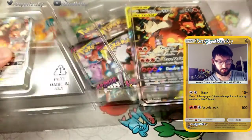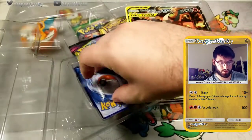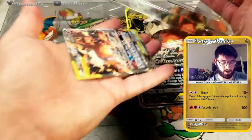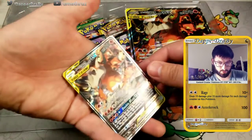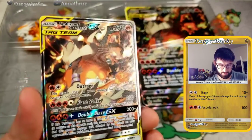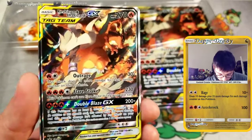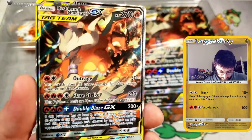Let's toss that box down there. They have these handy new things where you get to remove this piece to get your prize card. Let's put the plastic on the ground for now. Let me show you guys this beauty. You can kind of see it there — wow, it's so nice. So you have Charizard in the front — I have Reshiram in the front, Charizard in the back.